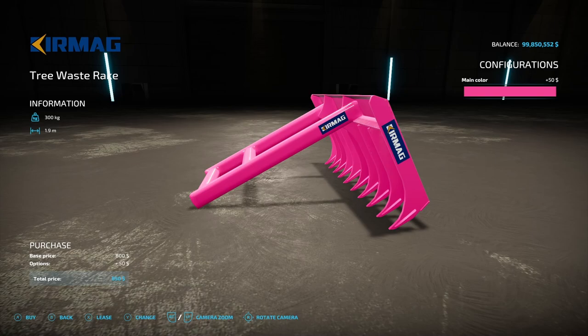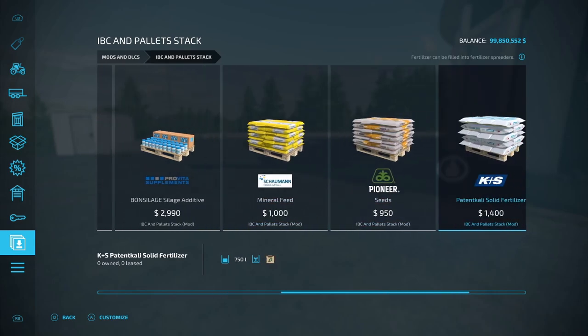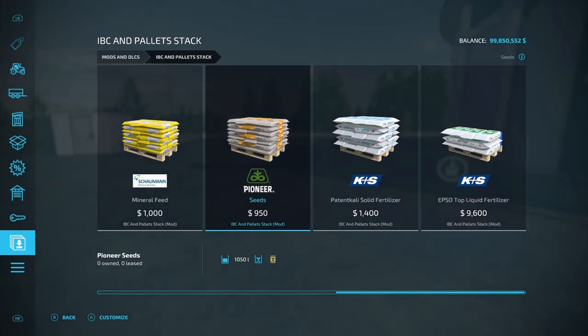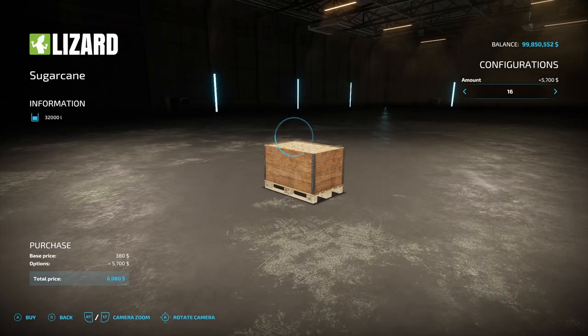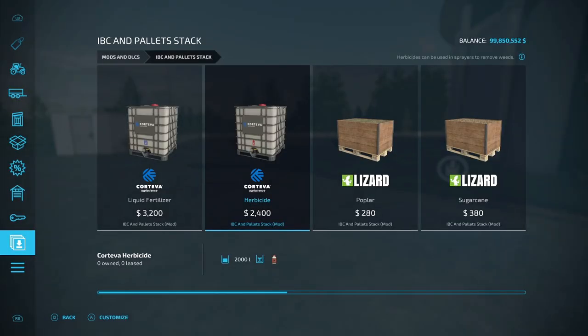Next is the IBC and Pallet Stack from A-Dub. Options include liquid fertilizer at 2,000 liters, herbicide at 2,000 liters, popular sugar cane, bond silage additives, mineral feed, seeds, solid fertilizer, and top liquid fertilizer. You can change the stack height from 1 to 8, and you can have all the way up to 16 pallets for liquid fertilizer.